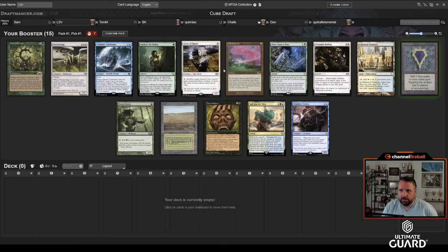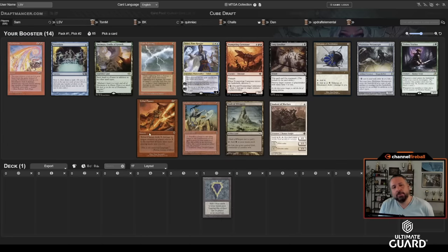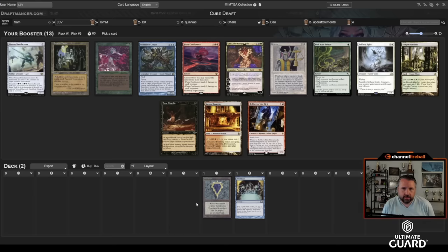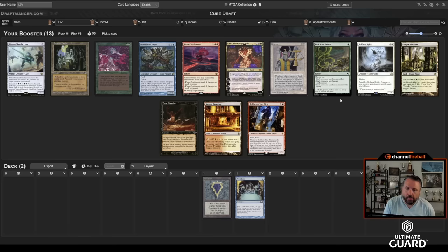Necromancy is the best card in the pack by so much. This is actually a pretty clear Preordain. Teferi is good — honestly Teferi and Preordain are comparable — but I just take a one-mana mono-blue card when I have a blue Mox instead of trying to take a three-mana white card. There are tons of good three-drops in the cube. Third pick I believe the best card in the pack is Fiery Confluence.